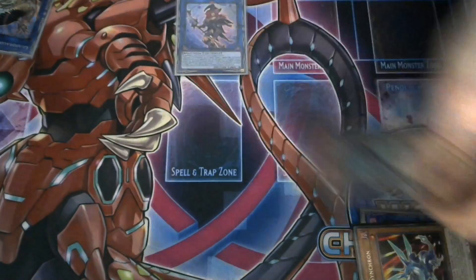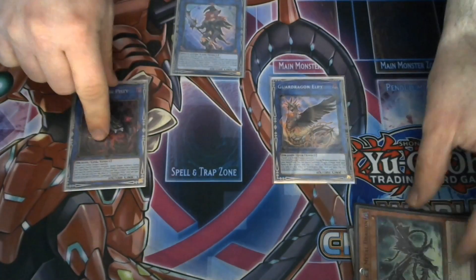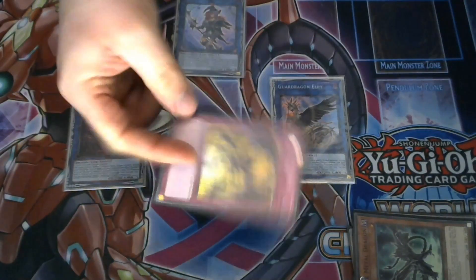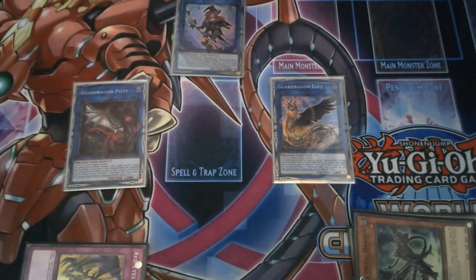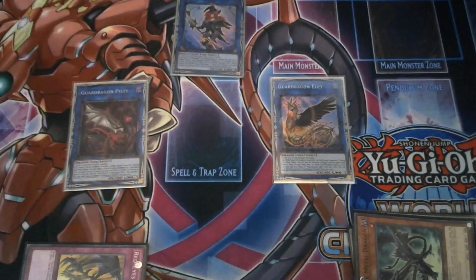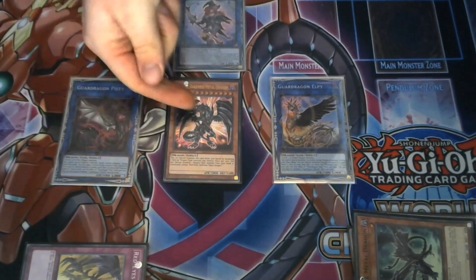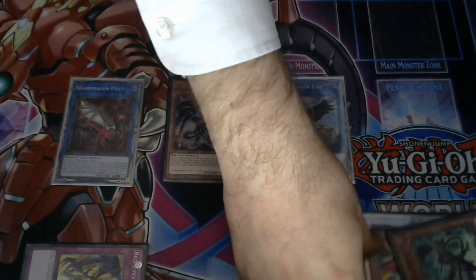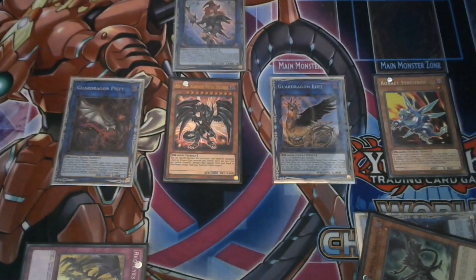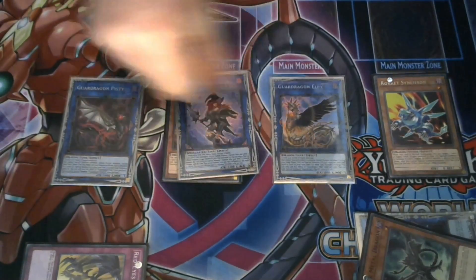You then use Rocket Synchron and Black Metal Dragon to link summon into the Two Guard Dragons. Black Metal Dragon activates, adding a Red Eyes card to hand, so we add Red Eyes Spirits. We then use LP's effect to special summon a dragon from our deck to his own two monsters pointing to it, which is Darkness Metal Dragon. You use his effect to revive Rocket Synchron.